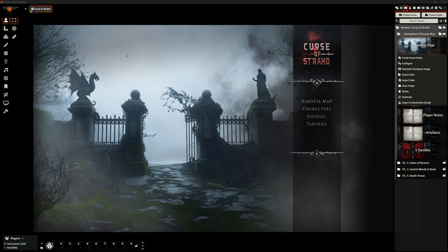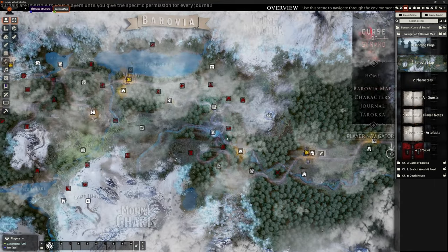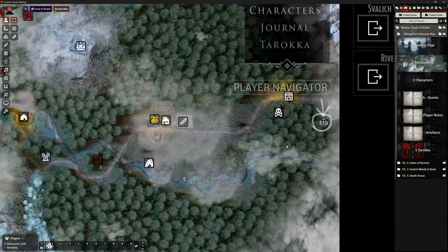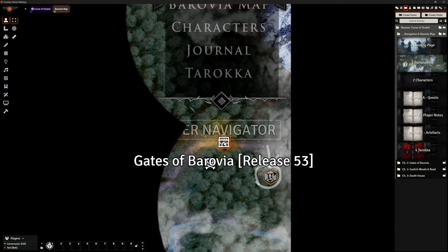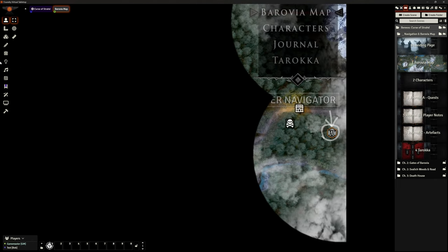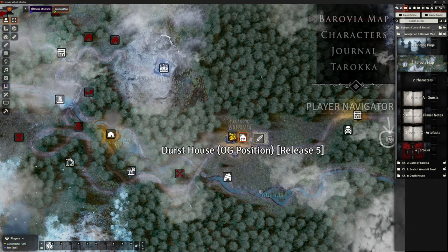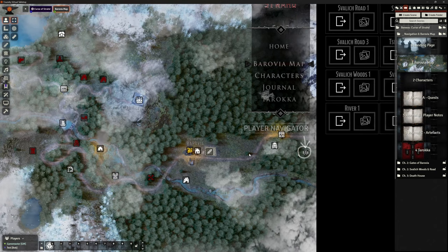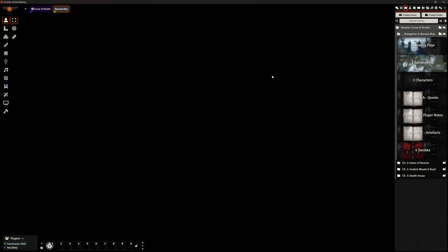This is the landing page. I'm in as the DM. I can click on the Barovia map and it shows the map with all locations. We have a player token we can move around to show where they are. We've got the Gates of Barovia, the corpse, the farm, the Durst House — Death House — the village, everything. This map is totally showable to the players, but they'll only see bits they've explored.